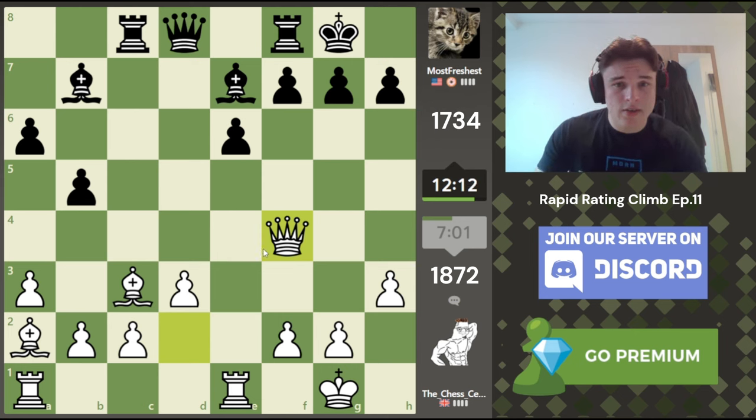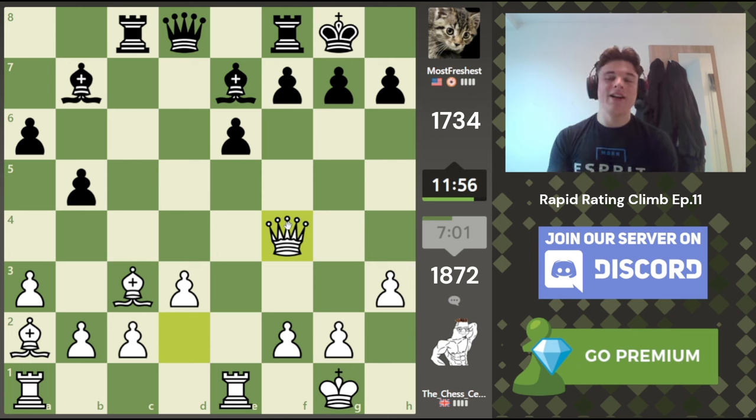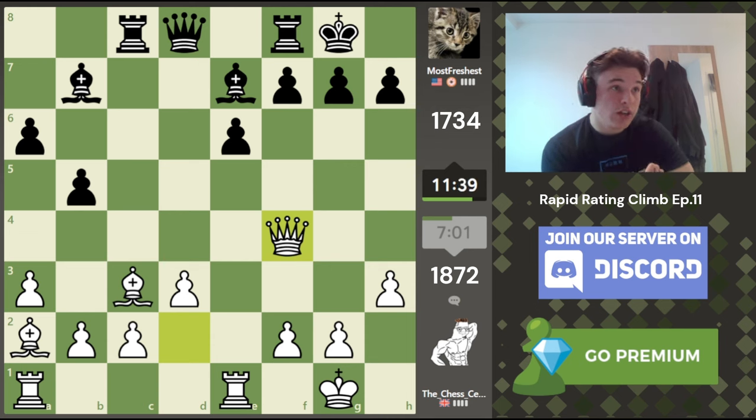We're down to a heavy piece endgame but our attack kind of fizzles out. So that would be a very clean way of going about it. I'm very happy with this Queen F4 move. I think the Queen belongs on the King's side, just because of how active these Bishops are, and the fact we can potentially lift this Rook at some point. We've got a lot of firepower. It also reduces the effectiveness of this Bishop by bringing our Queen out — just because any attack on G2, we have something like Queen G4, then the Queen supports the defence. I think I'm happy with this position.